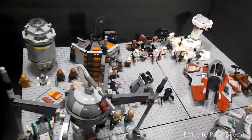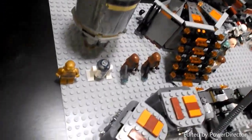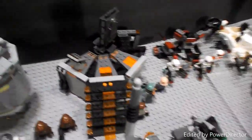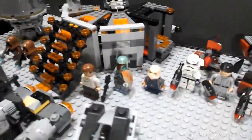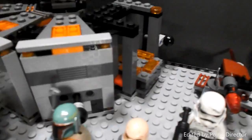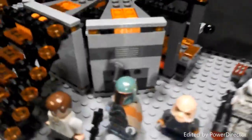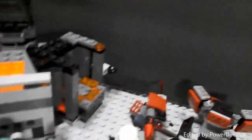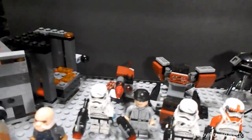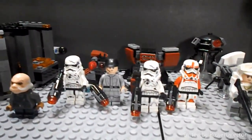Back here we have the Droid Escape Pod with C-3PO, R2-D2, and two Jawas. Then we have the Carbonite Freezing Chamber, which includes the person who works there, Boba Fett, and Han Solo. Then we go to the new Galactic Empire Battle Pack, which comes with two stormtroopers, one imperial officer, and a shock trooper.